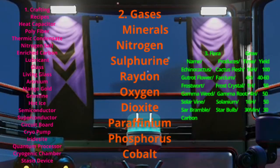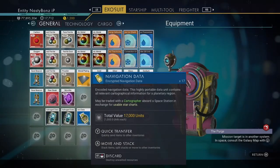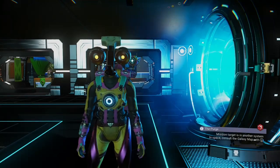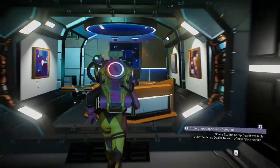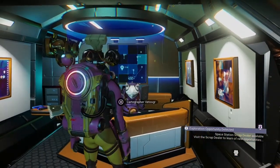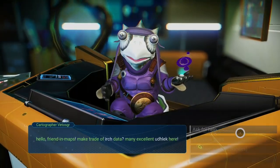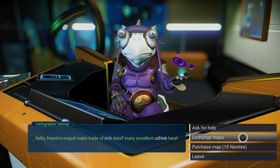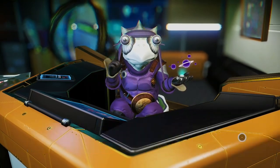Before we get started, let's take a quick look at how to get the recipes from category one. As you play the game, you're going to find navigational data chips. They can be found in containers or given as a reward for completing a task, and then you can trade them in for useful planetary charts. To do this, go to a space station and look for the cartographer — they're located close to the portal. Initiate trade and choose 'exchange maps.' You can also just buy maps for nanites.